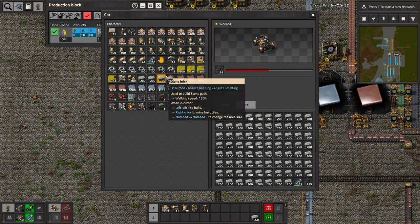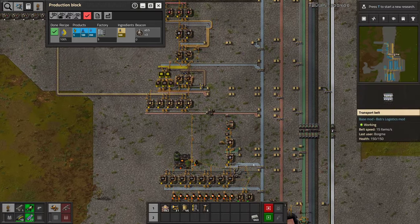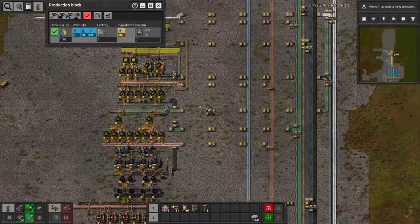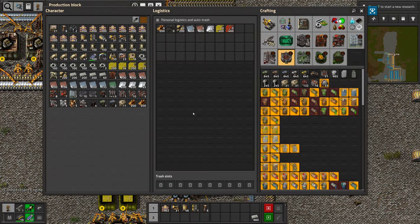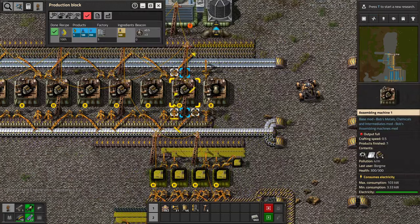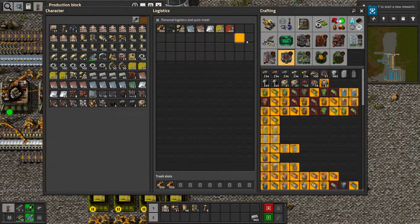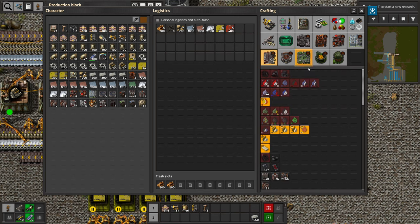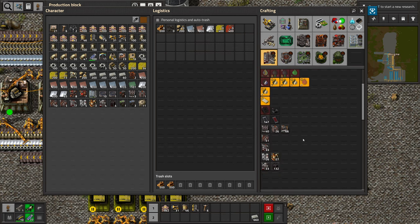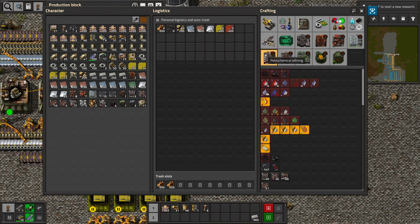Seems we're doing just fine. Engine units — of course I don't have the space. Let's just put that into the trash. We also need some wires while we're here anyway, so it wasn't for nothing we came here. Where are the pumps again? Are valves not normally in here?